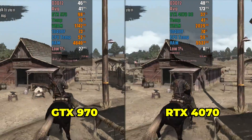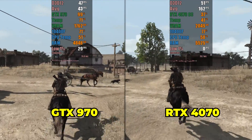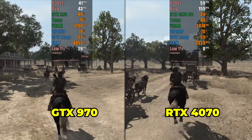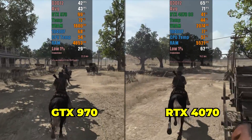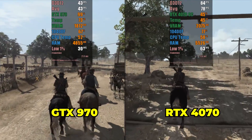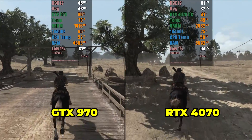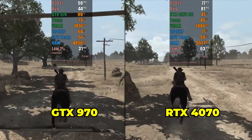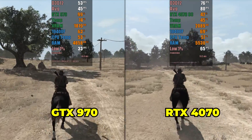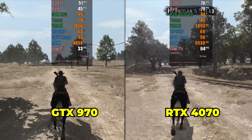The last game we will test is Red Dead Redemption, and there were also significant improvements. Without making any graphical concessions, the GTX 970 achieved an average of 46 FPS, while the RTX 4070 nearly doubled that number with an average of 75 FPS. Previously, to reach 40 FPS it was necessary to disable vegetation, bloom, and reduce shadows to the minimum. In the latest version, just by unlocking the FPS without any graphical reductions, I was able to achieve a maximum of 50 FPS.